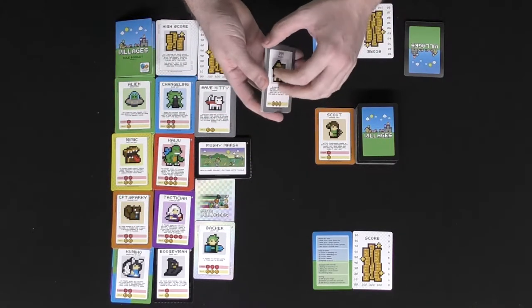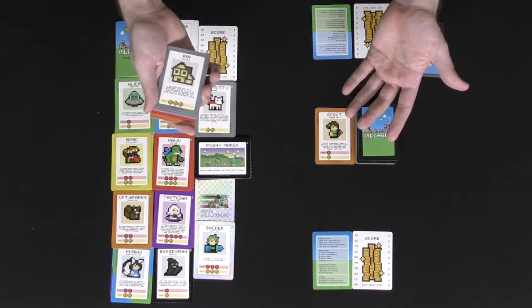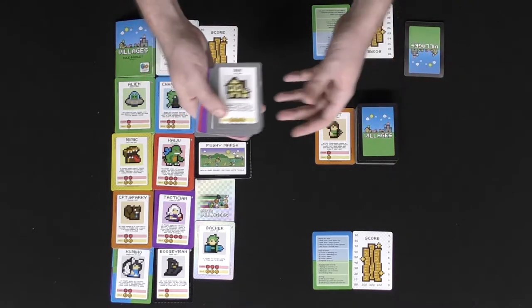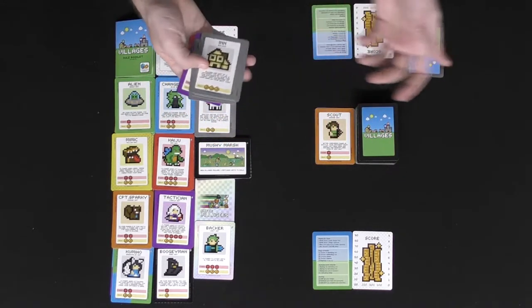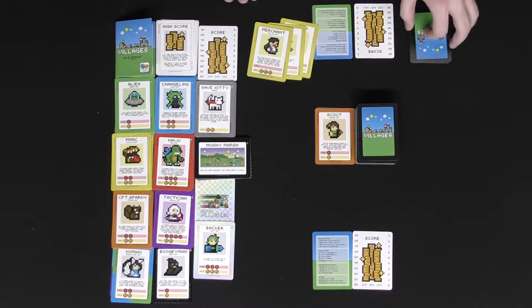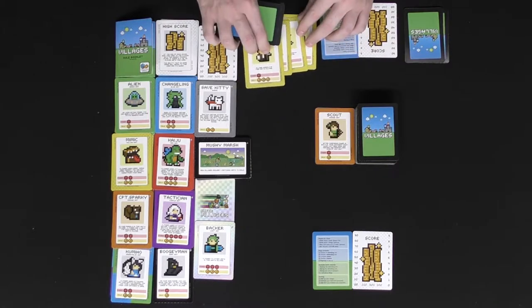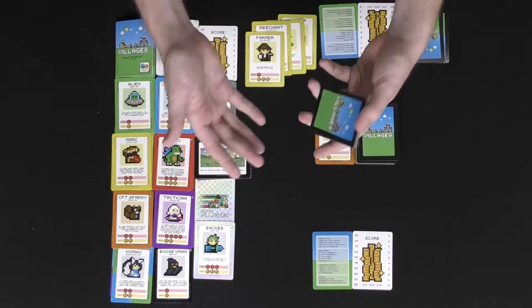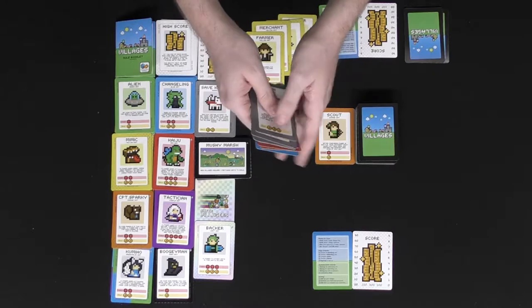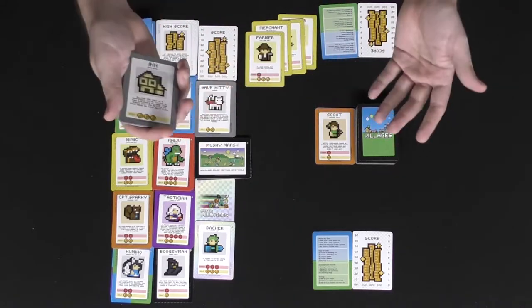If you cannot build, you have the option to give cards. Giving cards is a way to get rid of cards from your hand while also benefiting your opponents. You can give cards if they happen to have a village of the matching color. For instance, if a player has a yellow village, you could give them a yellow farmer card. It doesn't benefit you in points, but it removes cards from your hand — which you need in order to end the round — and prevents cards from staying in your hand at the end of the game, which can cost you points.